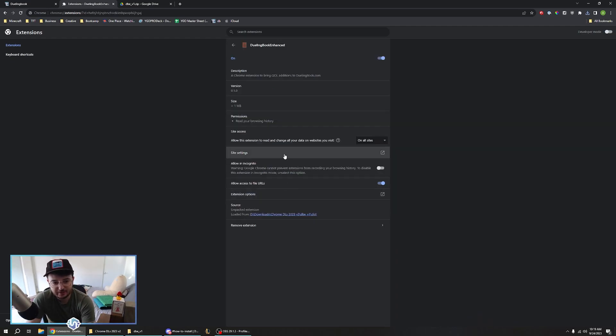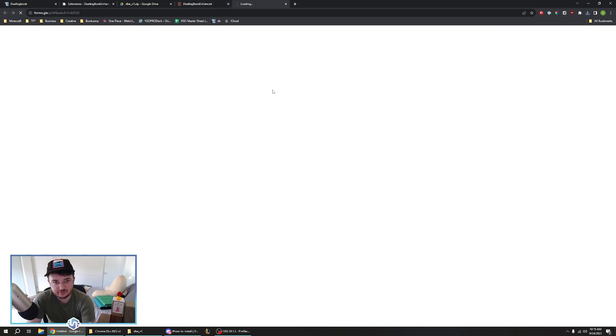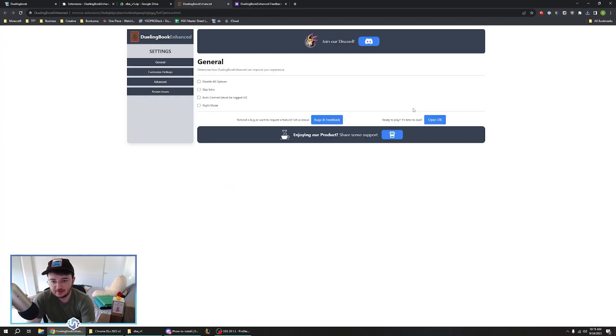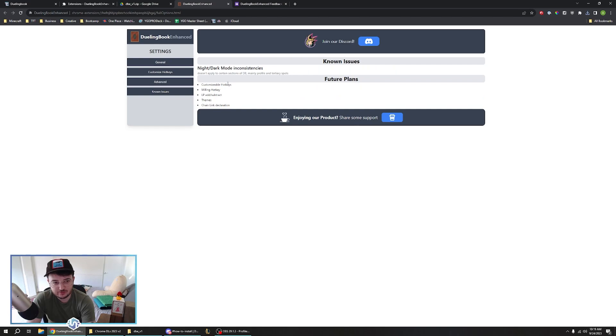If we just go into our details and into our options for it, you can see we have a join our Discord. There's a bugs and feedback section for anybody who wants to use it — if you have a bug or a suggestion for us. There's an OpenDB thing. We're working on customized hotkeys and other advanced features. We have a known issues and future plans section.